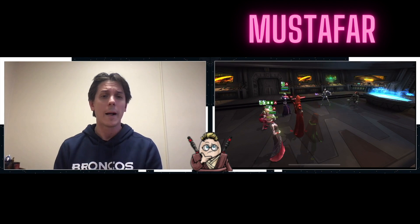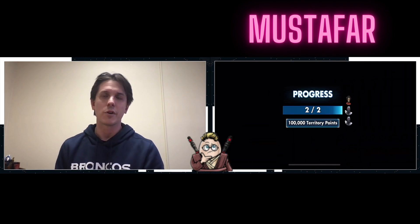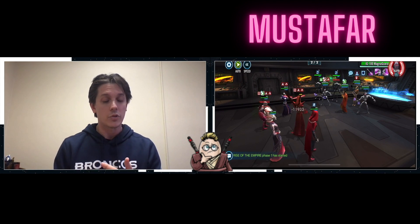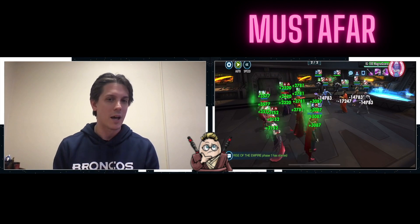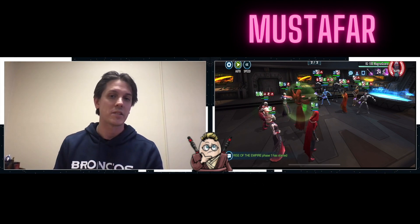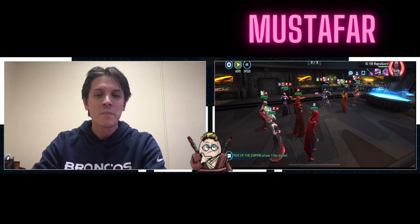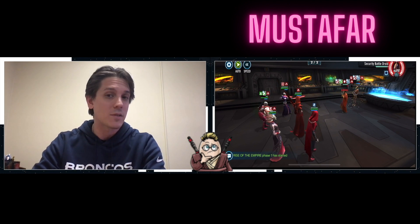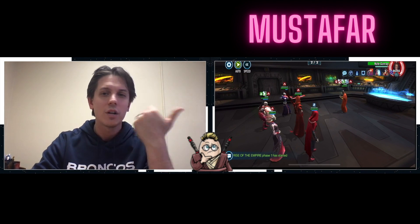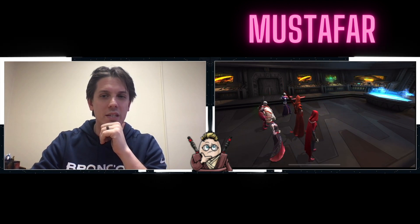As you can see on Mustafar — no platoons, straight out the gate — what's going on is the interaction of so many resurrections on the team: Mother Talzin calling those temporary reses, Old Daka being protected behind Zombie and doing a mass res, and Merrin having that 'oh crap' mechanic to resurrect somebody if things go awry. But when I watch these battles it's very very rare that those situations even come up. As we finish on Mustafar — super easy, it does not take long at all.